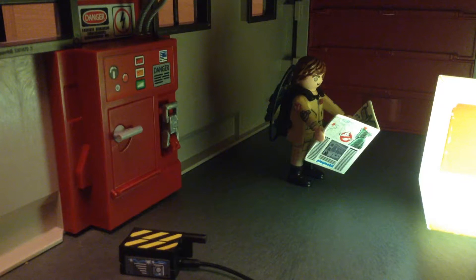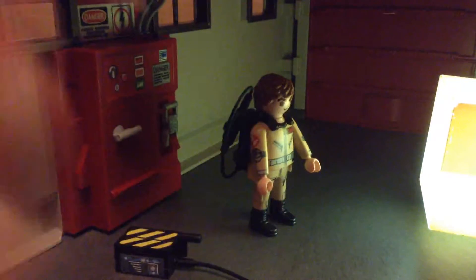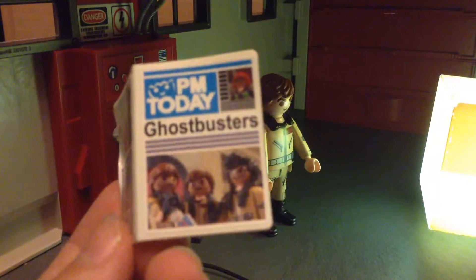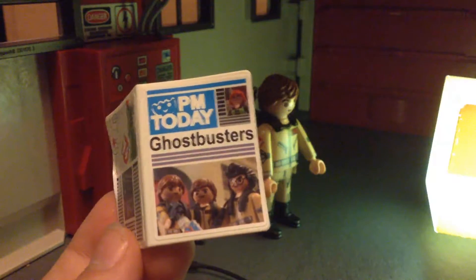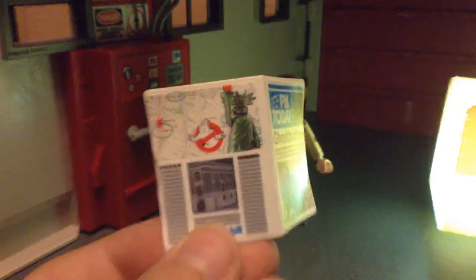First of all, we got the containment unit room. So we got Ray here - he's reading some sort of newspaper. Let's take this out and show you guys. So here's the front - it says Playmobil Today, the Ghostbusters. We got Egon, Ray, and Peter Venkman on the front of the newspaper, and Janine on the side.